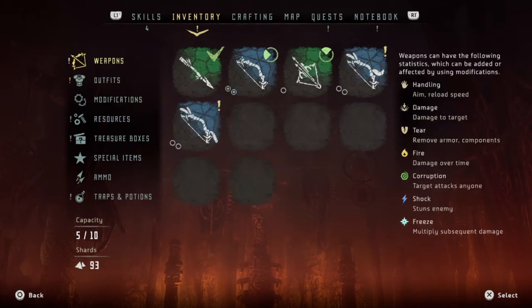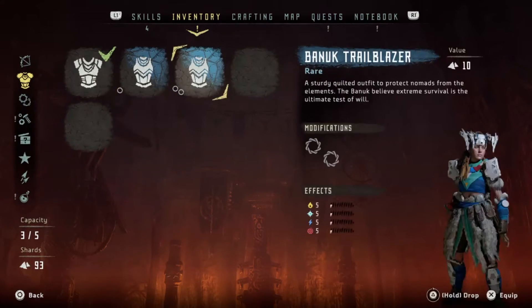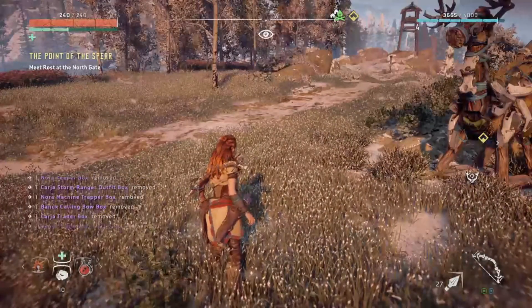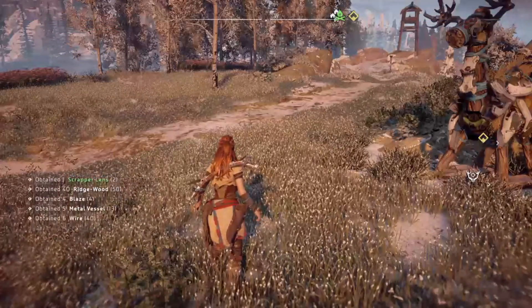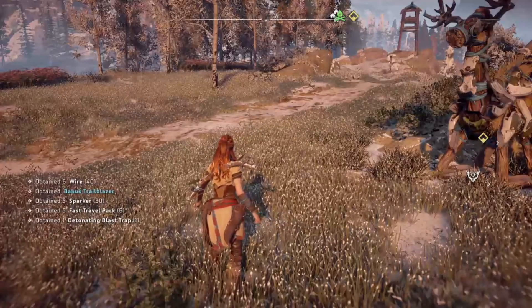So after that, they should be in your inventory. That is how you get the bonus and deluxe edition armors and weapons. Stay tuned for more videos on Horizon Zero Dawn, and don't forget to like, share, and subscribe.